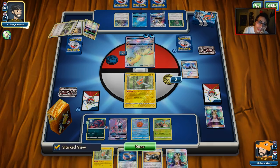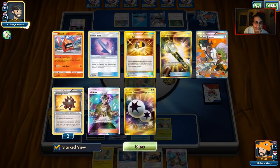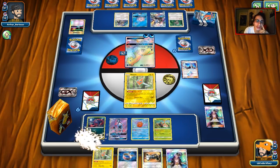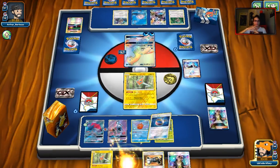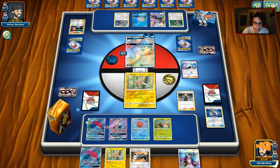He switches out. Guzma can't work anymore with the retreat. There's Collector. Be nice to hit him for 120. Finally we got a Zoroark! We'll trade and get rid of Choice Band. We got Cynthia — this is good. We have four tools in the discard, and if I get rid of Assault Vest and the DCE that'd be six. Let's do that.